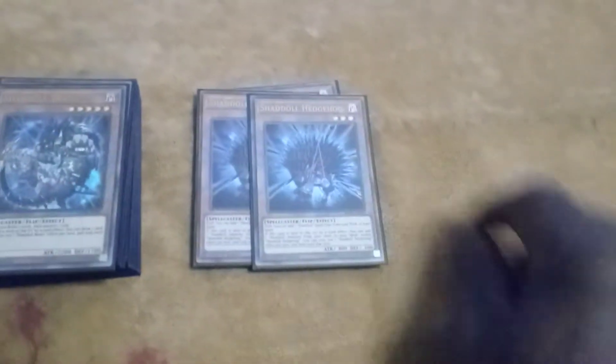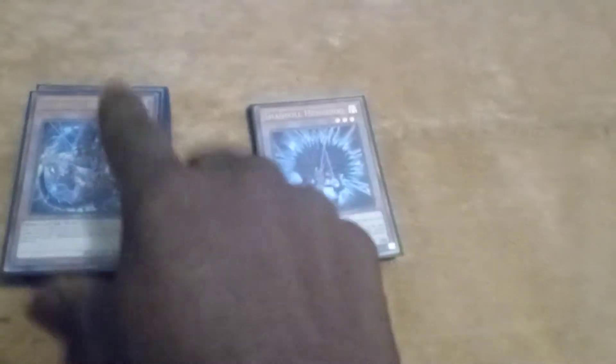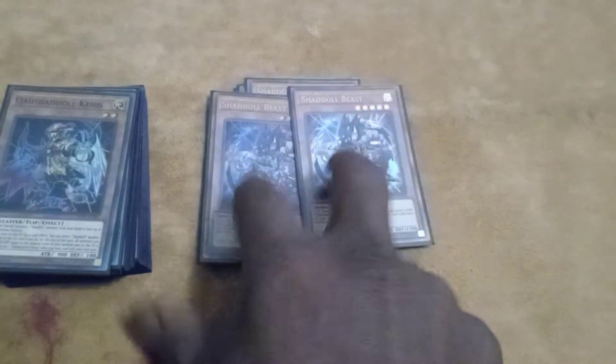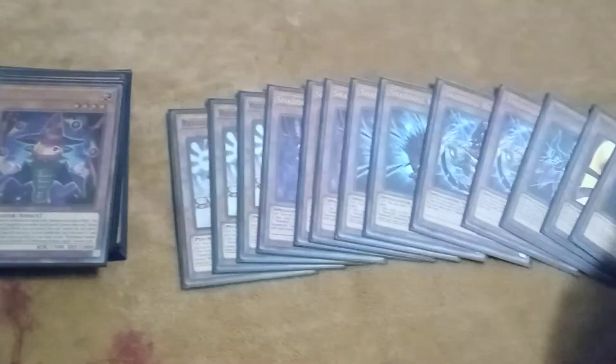And you got two Hedgehog, two Beasts — I feel like two Beasts is standard — one Kiosk, one Aerial, and one Dragon. That's it for the Shadal lineup. Pretty standard. Everything synergizes with each other.